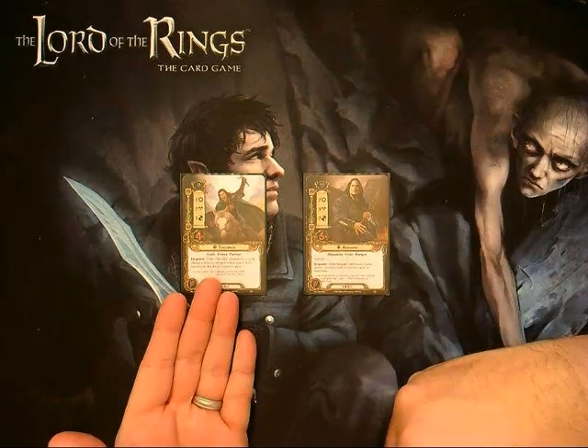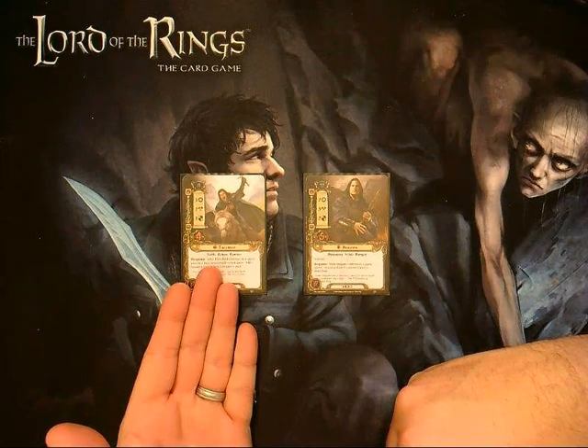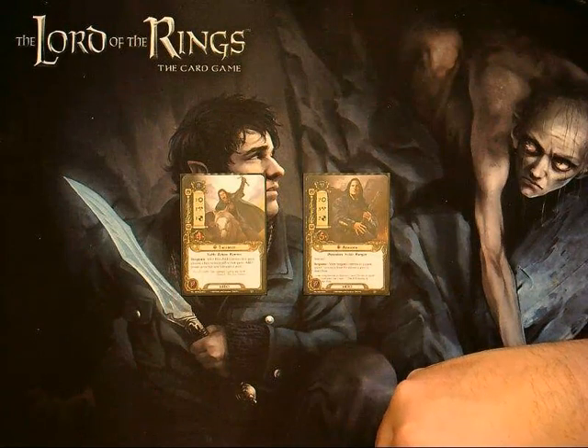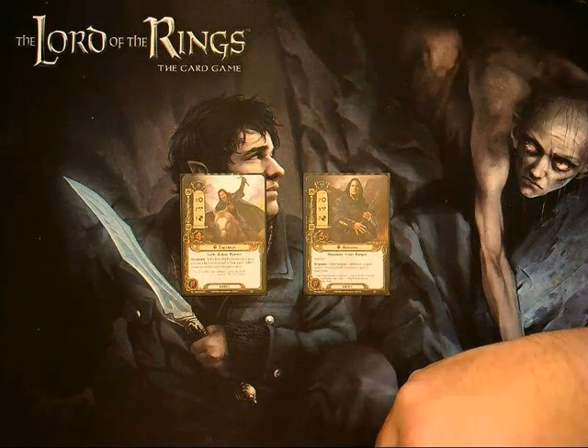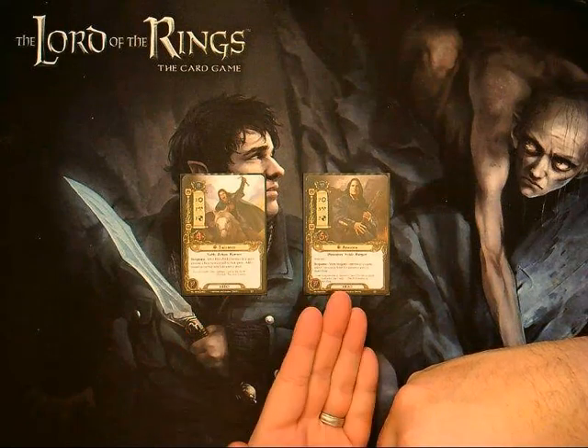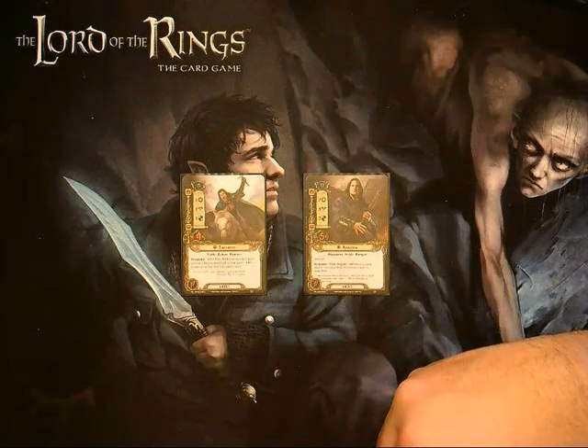Théodred has a built-in response that allows a hero committed to the quest to gain a resource. What we want to do is make sure that somehow Théodred gives his resource to Aragorn. This is where learning about triggers and some of the rules of the game really helps out.